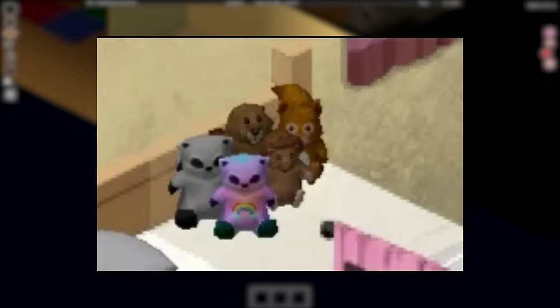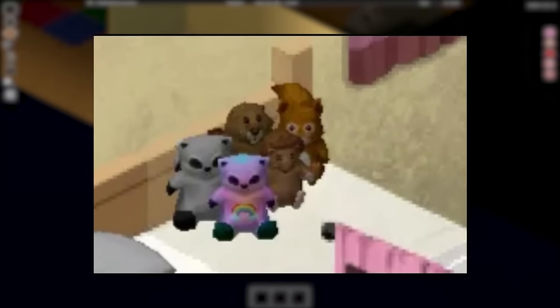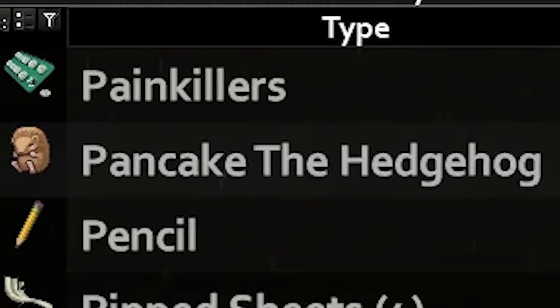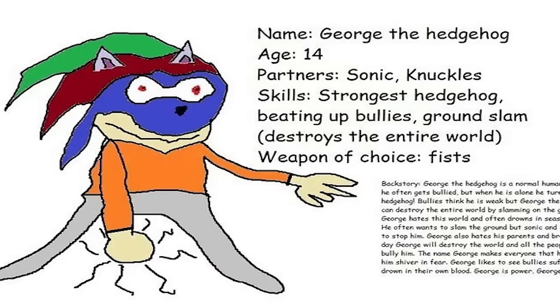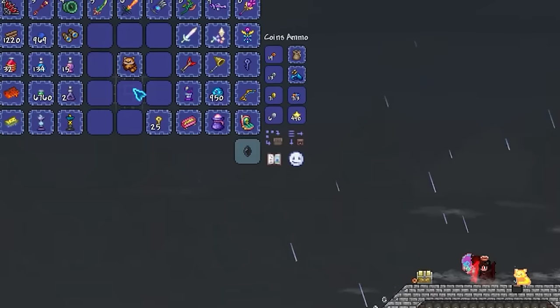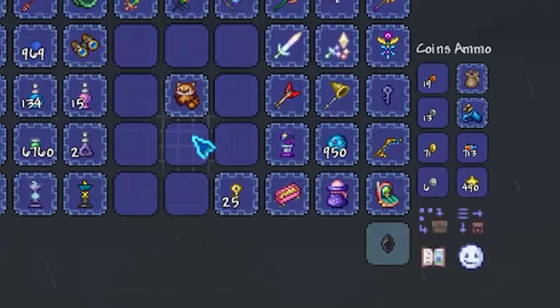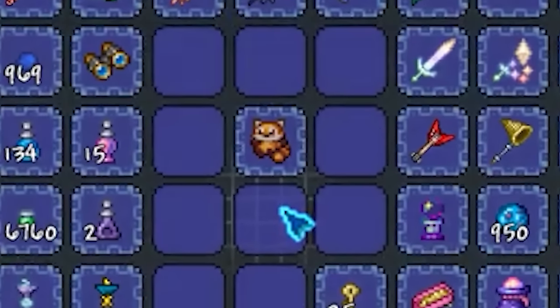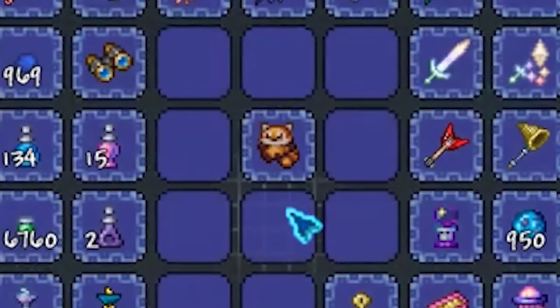There are also some other plushies you can find in Knox Country, like Pancake the Hedgehog — sounds like a shitty Sonic the Hedgehog fan character. On top of that, Terraria also includes the Spiffo plush that you can find from zombies in about a 1 in 1,500 chance, and that's why Terraria is the absolute GOAT.